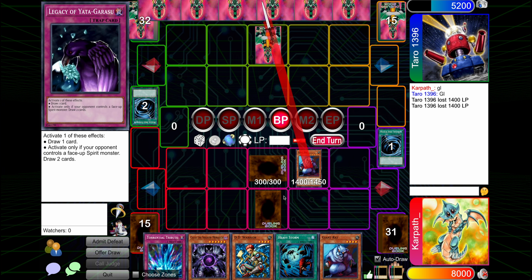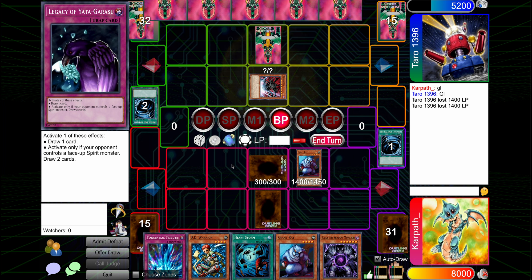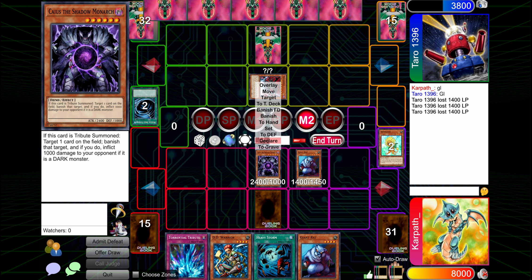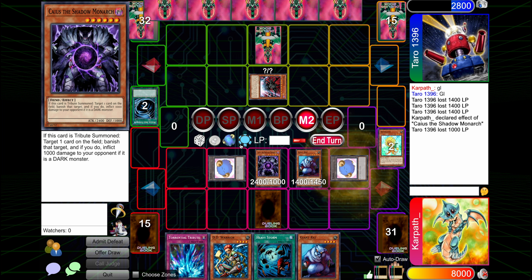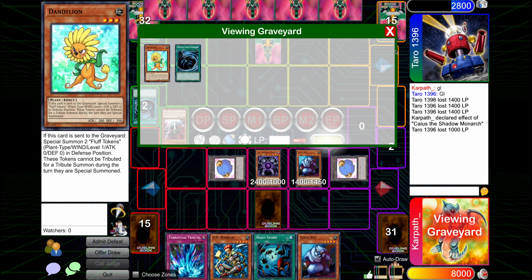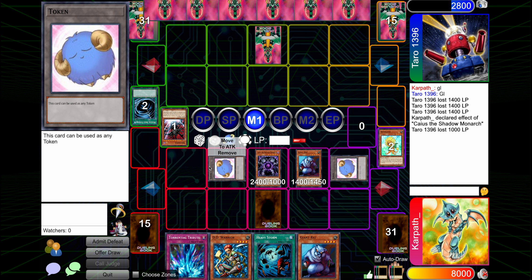I'm not going to summon another Rat — I don't want to play into Torrential too hard. They've got that Trag. It might be better to main phase two Caius this. Judgment's the only punish for holding the Heavy here, so I feel like it's fine to hold it. We could potentially get owned by a Torrential, but I don't feel like it's Torrential, because I think you would have Torrentialed earlier. We got rid of the Trag anyway.